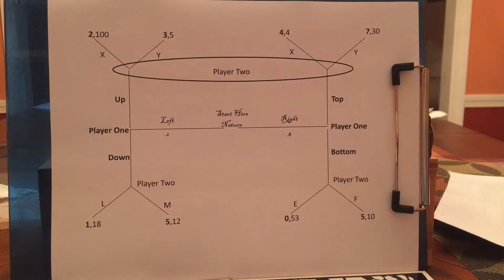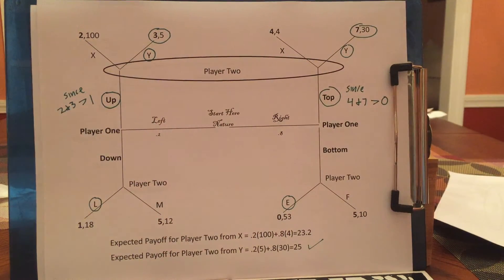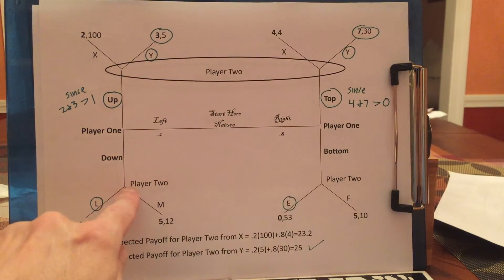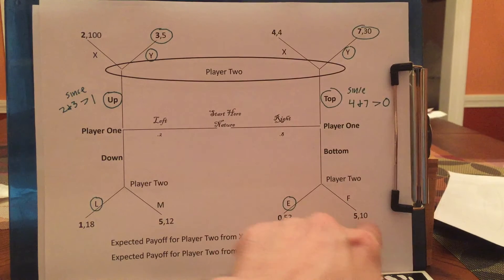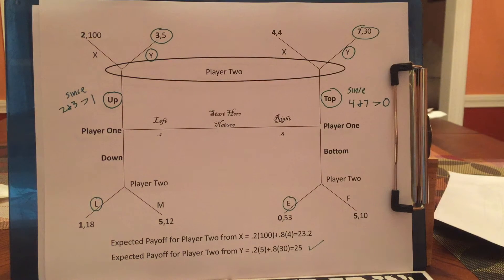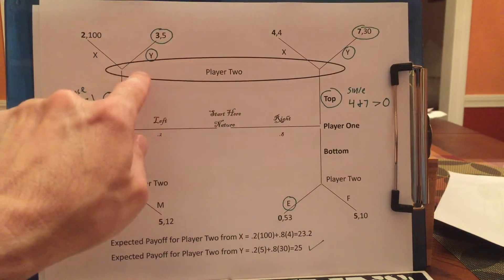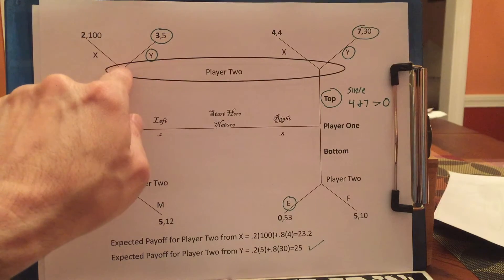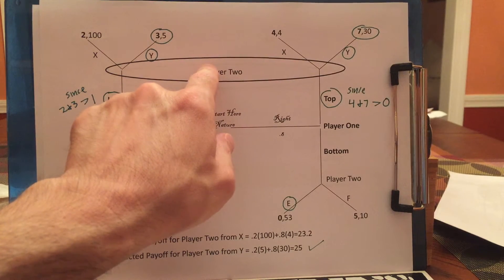Please pause the video and figure out what you think should happen. As with the other versions of this game, the easiest thing to figure out is what player 2 will do here and here. If player 2 is here, he's going to pick L because 18 is greater than 12, and if he's here, he's going to pick E because 53 is bigger than 10. Now what should player 2 do if he's here? If player 2 is here, before he figures out what player 1 is going to do, he would say, if I knew I was here I'd want X, if I knew I was here I'd want Y. So he can't figure out yet what he's going to do — he needs to learn a bit more.